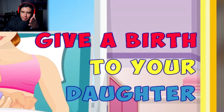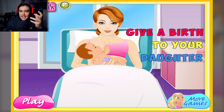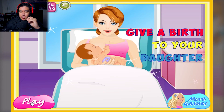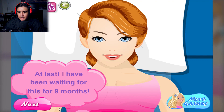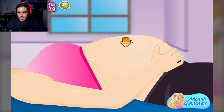This game is called Give a Birth to Your Daughter. I don't know why it's called Give a Birth, but you guys liked the last birth video that I did. This is the more G-rated version, so we are going to play it and we are going to give a birth to our daughter. Doctor, I'm in pain. You will give a birth to your daughter today. At last, I have been waiting for this for nine months. Don't forget how to breathe when you feel contractions. We're going to breathe in and out. Yeah, that feels good.